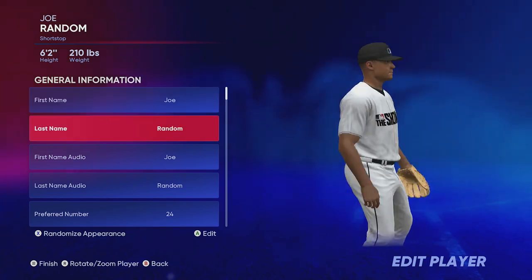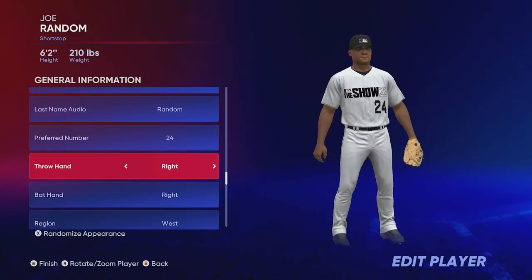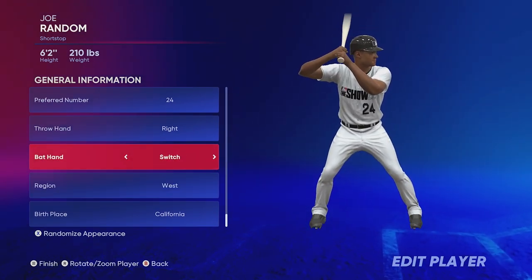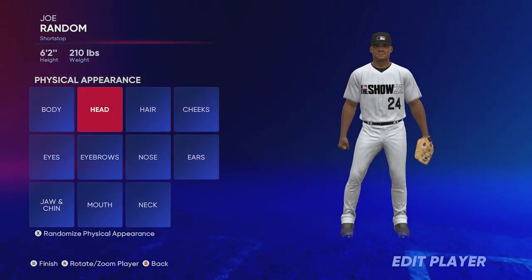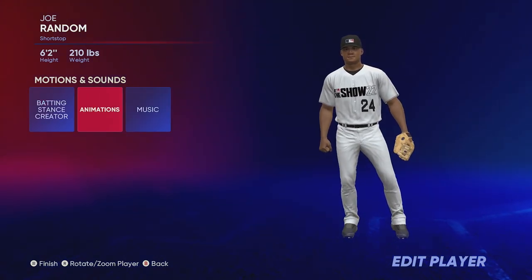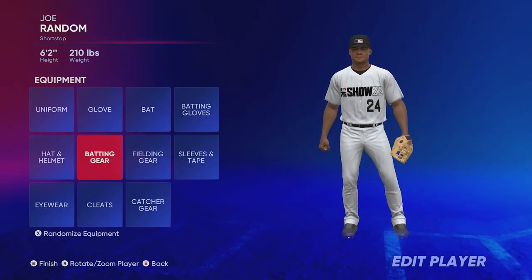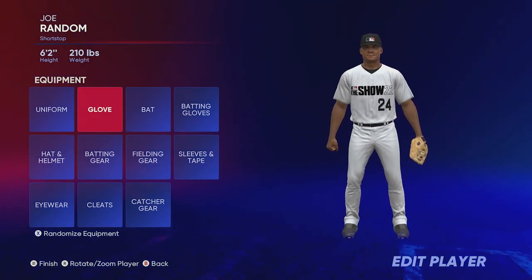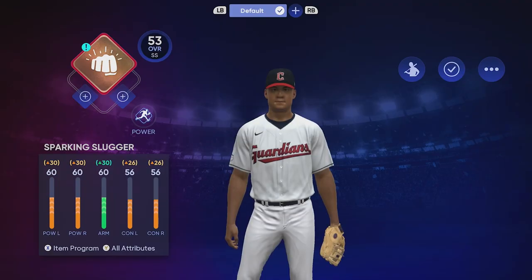Your next screen is fully customizable — you can update your player's name, number, batting stance, throw hand, all that good stuff. I do recommend doing a switch hitter because switch hitters always have an advantage in this game. You can also do your physical appearance, change how your ball player looks, your motions and sounds — that's where you'll get your batting stances, animations, and walk-up music. For equipment, I wouldn't even bother touching this, because the equipment you're going to be wearing is what you'll buy in the marketplace to help with your attributes.